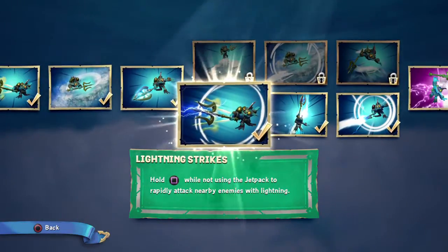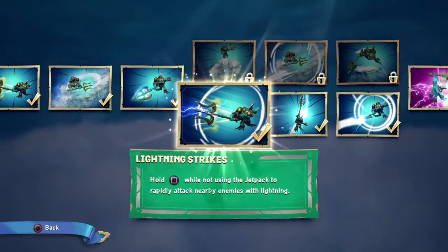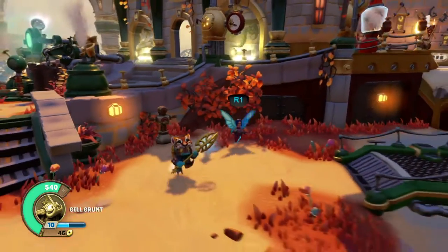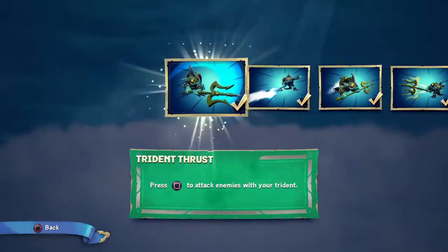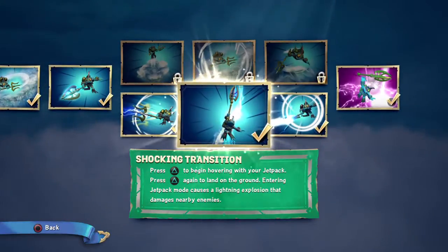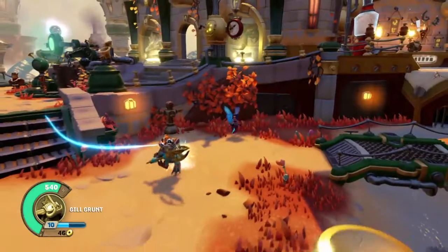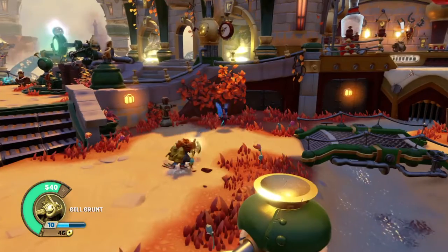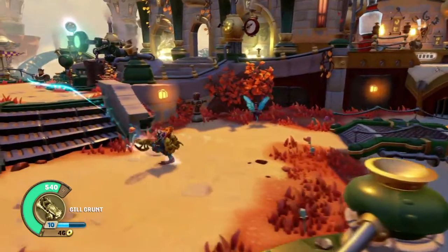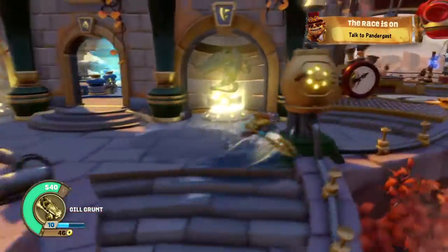Hold square and you saw it — here's the lightning. I think when it started it did like 14 damage. Now it does 21. You saw the electric explosion. That does more damage and it stuns enemies. Look how fast it goes. That does more damage and it stuns enemies.